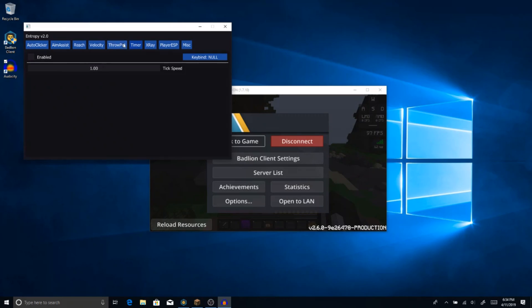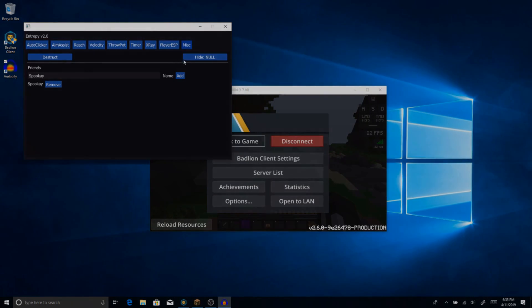X-ray is perfect for HCF. I also just realized it's kind of missing spawners. We're going to have player ESP on just for you guys — usually I don't use this but I'm doing it so you can see it. There's chroma if you want rainbow colors. Under the friends list, I don't have any friends so I'm just going to add myself. You can also self-destruct and hide. That's pretty much it — I'll see you guys in the gameplay.